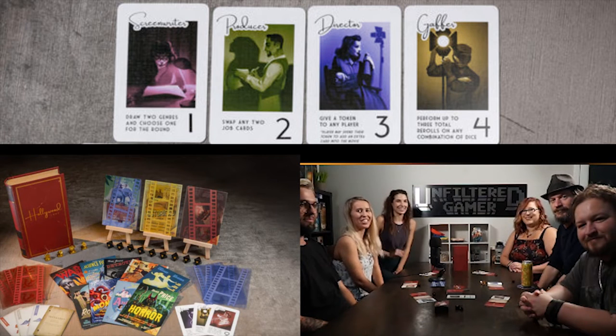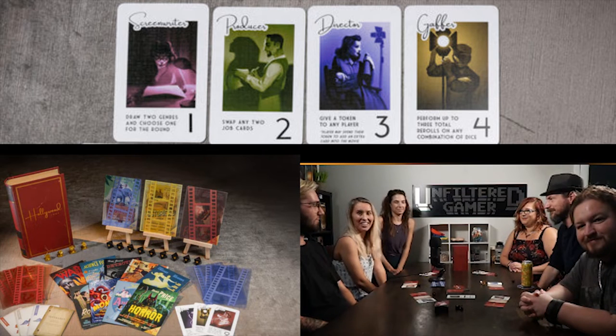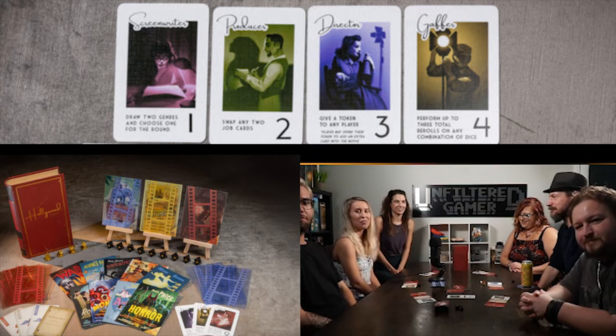Hello, welcome to an Unfiltered Gamer playthrough. Today we are playing Hollywood 1947 by Facade Games. It plays 1 to 9 players, 10 to 45 minutes, and it's for ages around 10 and up.